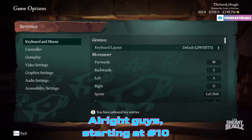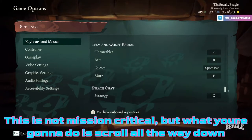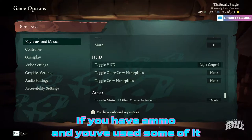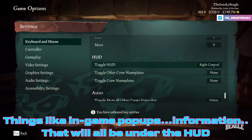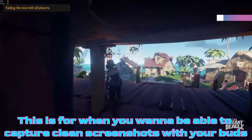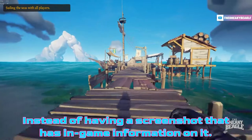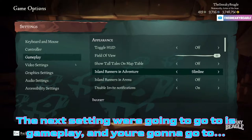Starting at number 10, we're going to talk about toggling your HUD. This is not mission critical, but what you're going to do is scroll all the way down and set up a keybind for toggling your HUD. The HUD is your in-game overlay — if you lose health it'll be on the bottom left corner, ammo used shows up in the bottom right, and in-game pop-ups and information all fall under the HUD. If you disable this, all of your crew names will disappear — great for capturing clean screenshots with your buddies.